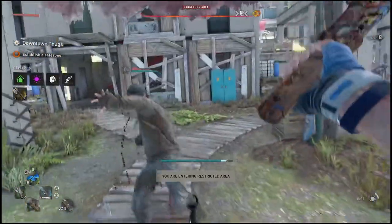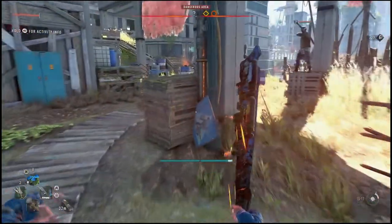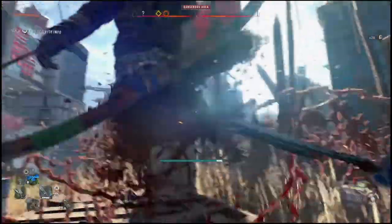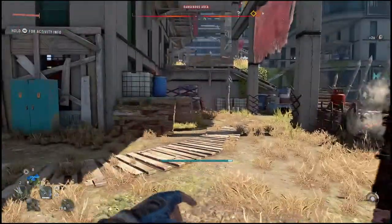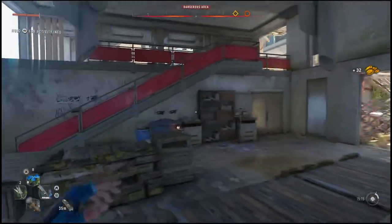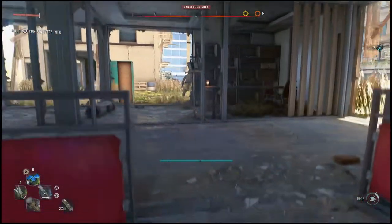No matter how you go about this fight, there will be certain enemies that pop up with a horn above their head. If you see this horn, you really want to take that enemy out as fast as you can because he's going to signal an alarm. And every time that alarm gets sounded, there's more and more enemies that are going to pile up. You honestly don't really want that — you want to try to make this as smooth as possible.